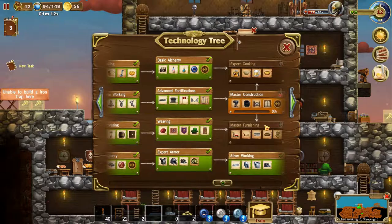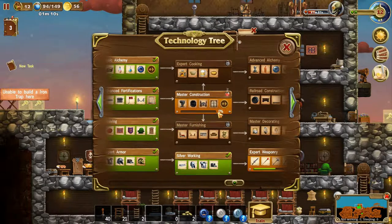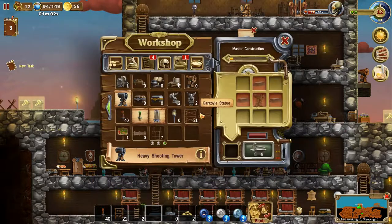Let's see what opened up. Master construction! Perfect - iron hatch, brick wall, lancet window, brick fence, iron door, and heavy shooting tower.